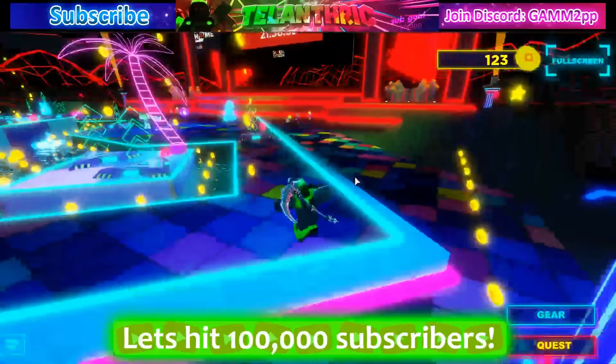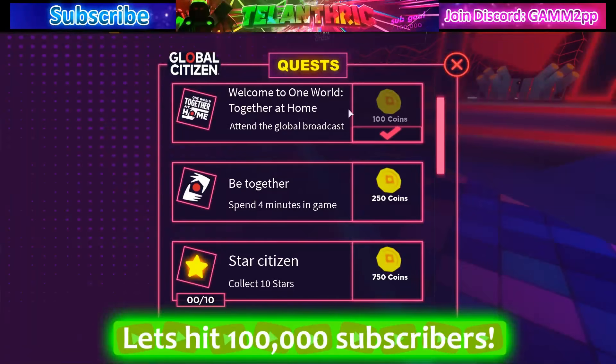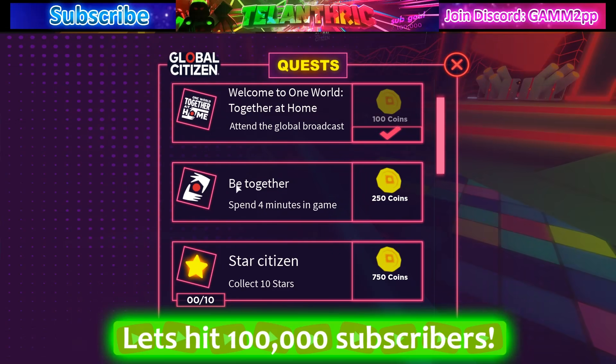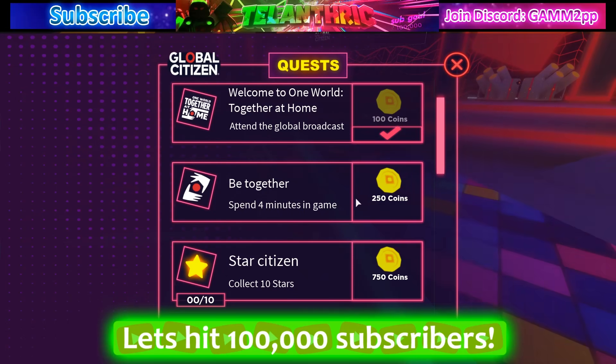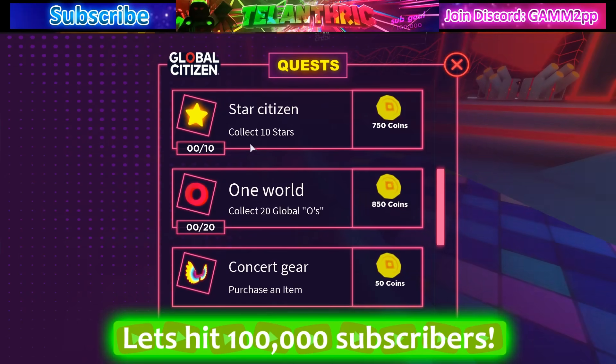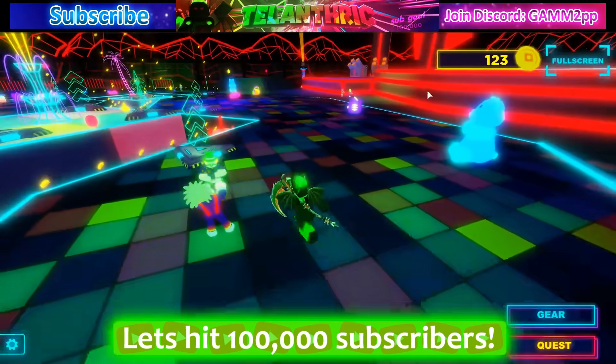The first quest you just join — press the quest button and claim it. Then there's one called 'You Together' where you have to spend four minutes in the game. After four minutes, check your clock and collect that. Then 'Star Citizen' — collect 10 stars.